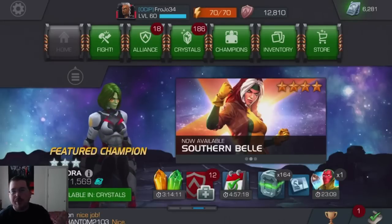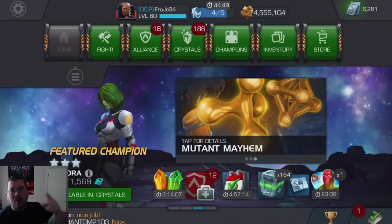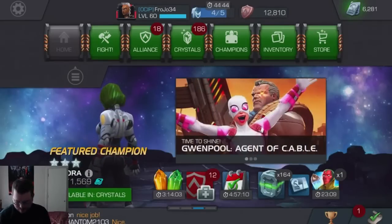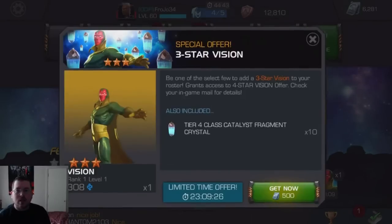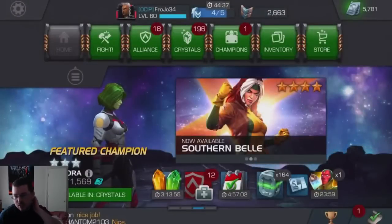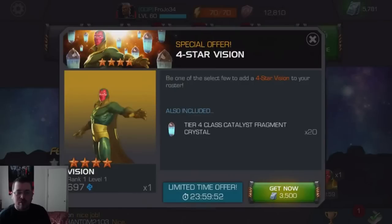Just a little bit more but not too much more, and this time I'm not going to miss out. I'm going to go ahead and get him and we're going to do it right now. So let's click on this offer. $500 for the first Vision and now the second offer right here for the four-star Vision.